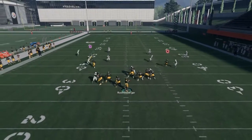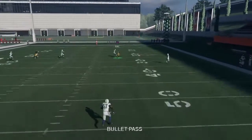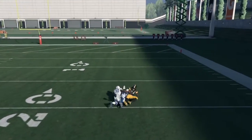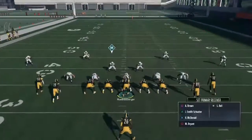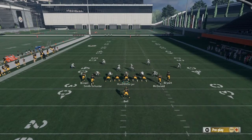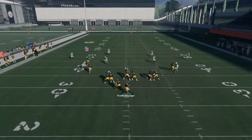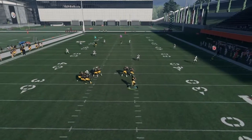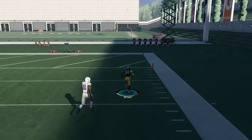In tight slots and compressed formations, there are Cover 4 and Cover 3 bombs out of it. But a lot of times the safeties can play it way better when you're in a compressed look — that's what I've noticed. In shotgun, as you guys will see later, a Cover 4 bomb out of shotgun gives way more separation. The concepts I tried in shotgun for Cover 4 don't work in a compressed situation.